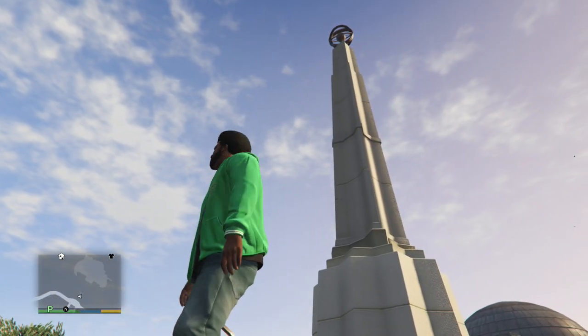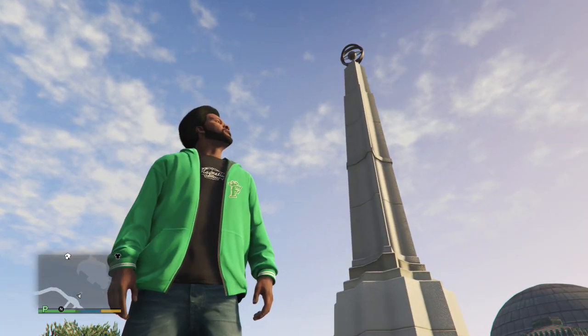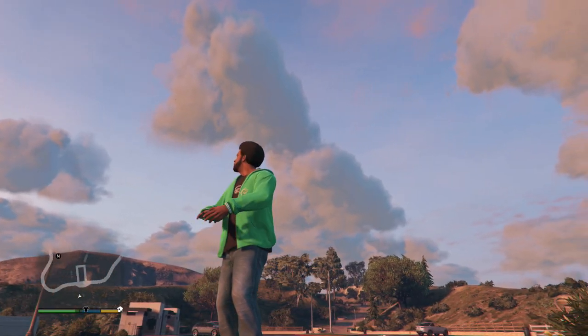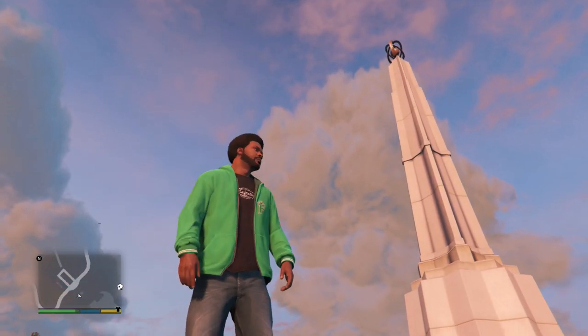Many of you know obelisks because they are in front of pretty much the most important buildings in many of the more popular cities in the world, such as the Vatican and New York City. Check out some examples and I'll let you guys know why this could be showing us that the aliens are in control.